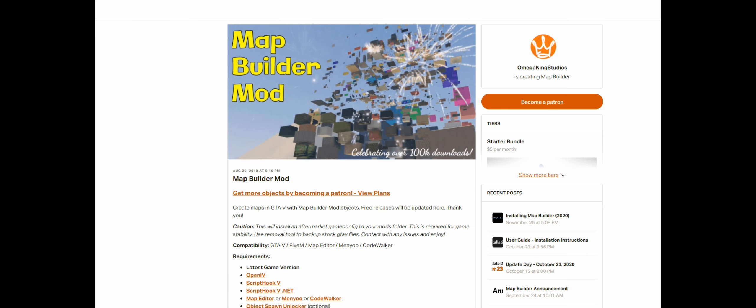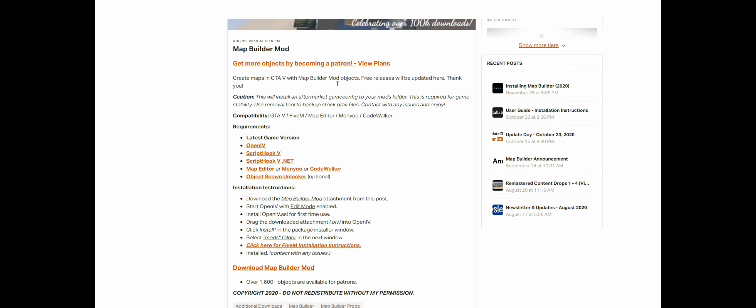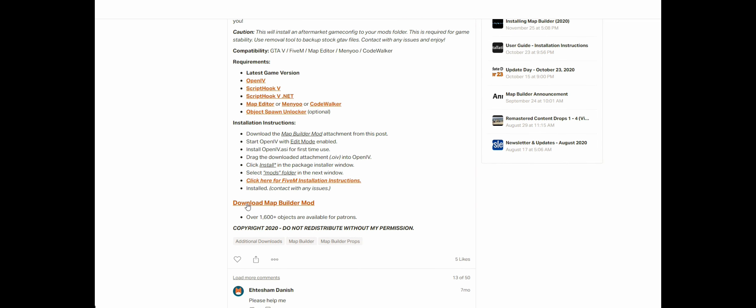We will be installing Map Builder today, so make sure you follow that link. When you get to the page, read the full description, then come down to where it says 'Download Map Builder Mod' and click that link to download it.